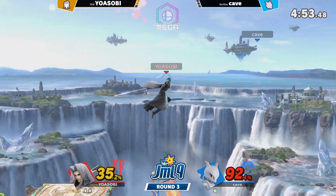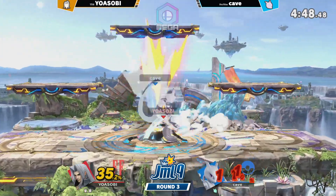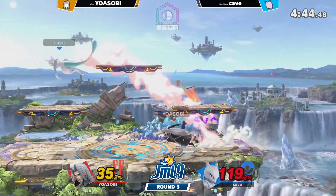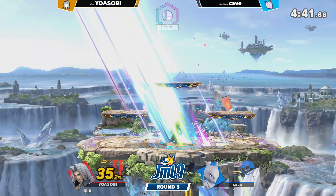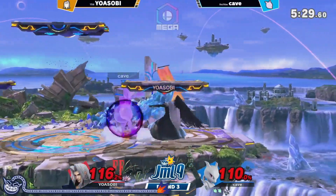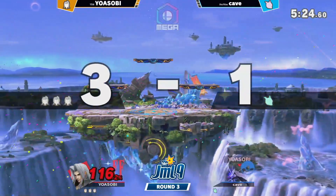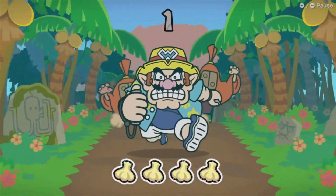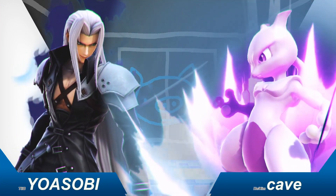Up throw, up air. So scary offstage — Yusobi is just not scared to chase you down. Up air going to take it. Dominating performance from Yusobi, just controlling the whole outlook of that set. Pretty clean — using his reach. Really good showing from Yusobi, and excited to see how they do in future rounds.